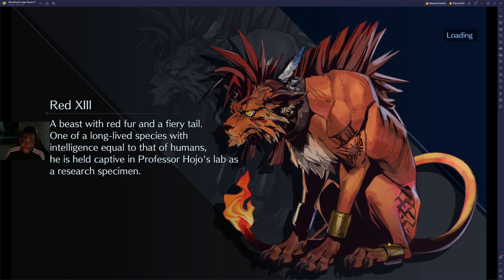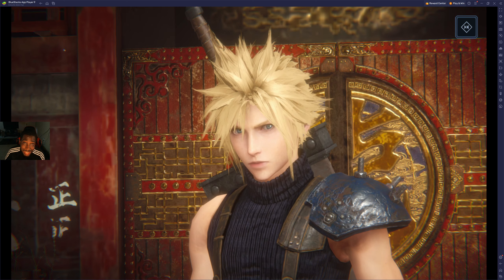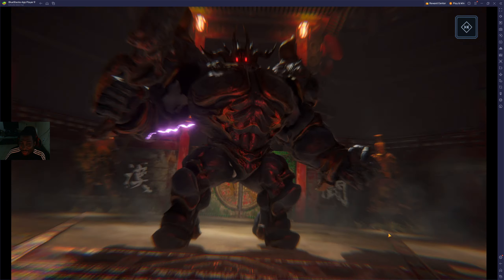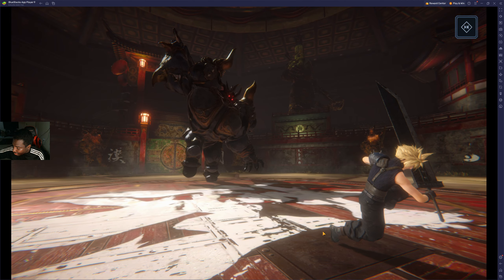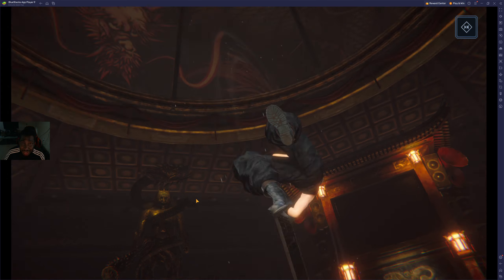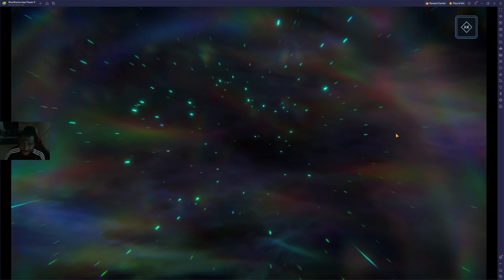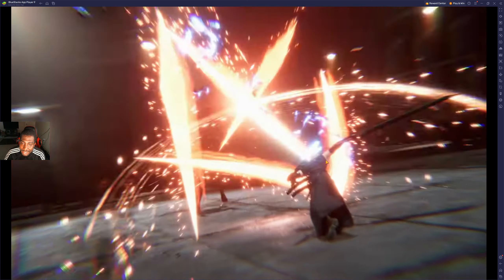Hopefully I get something on my wish list — I want a weapon for Tifa, and probably something for Aerith, like this physical attack staff with damage reduction for the whole team. I really want that. Cloud has enough weapons, but I'll take a Cloud Masamune if they give me one. The pull is playing out... it looks like a dead multi, we might get nothing. And yeah — we got none, but there's the outfit!